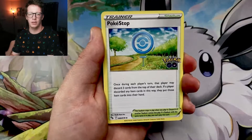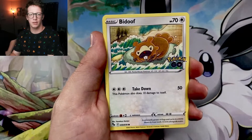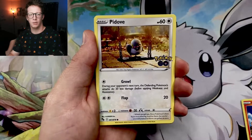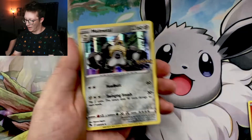We got an Energy. I guess we spin the Pokestops here. We got a Lure Module. Camerupt. Bidoof. A Charmander. Aipom. Bulbasaur. Bidoof. Larvitar — which can't be a Ditto. And... Melmetal, Holo Rare.